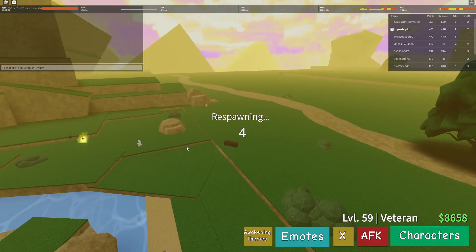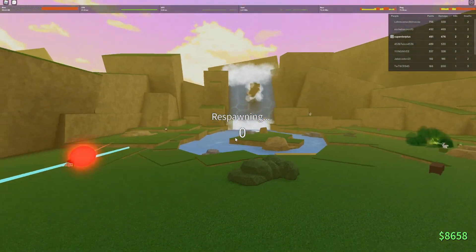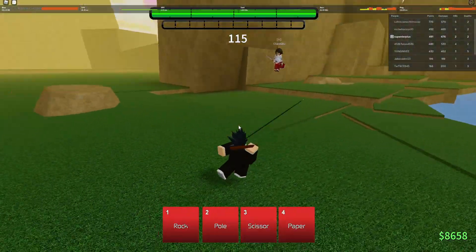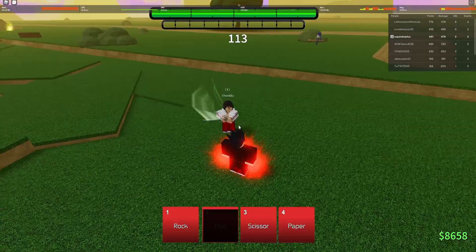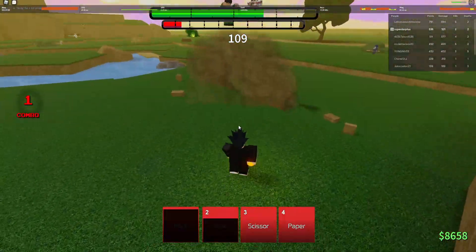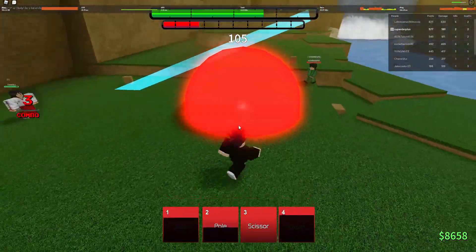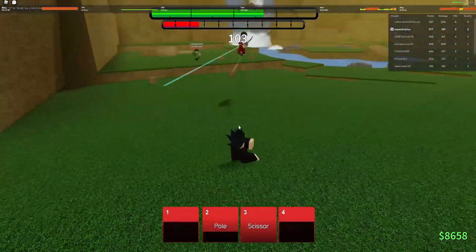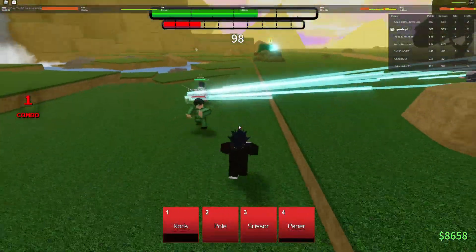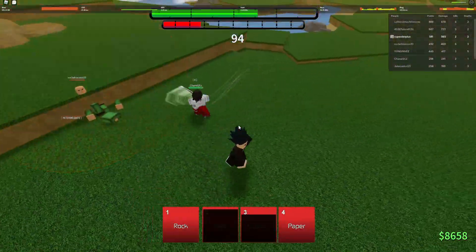Step two: you need to be hit with any energy-based move of any type — something like Goku's Kamehameha, or Spirit Gun, whatever. I'll show you a clip of me getting hit right now. If you're hit with it, that means you've done the process correctly and you should get access to Gone's new mode. You'll notice it by the unique animation that plays during the awakening.